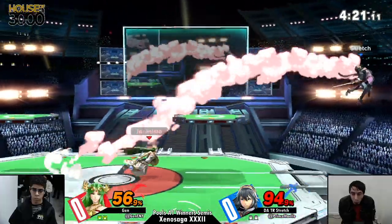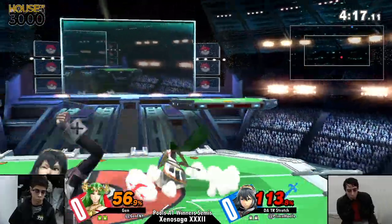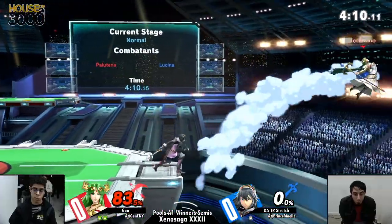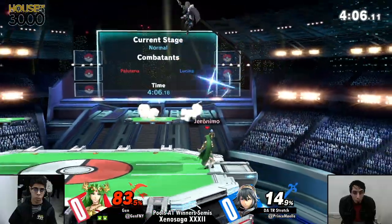Getting tossed right at the tip end — both moves set him up at the tip end from each move. Very strong multi-hit from Palutena.